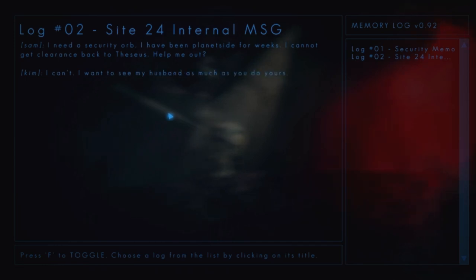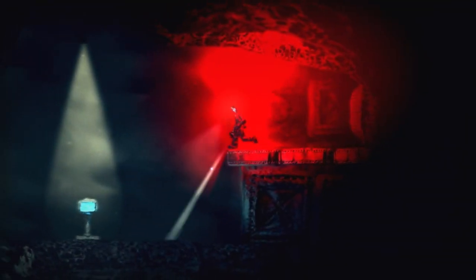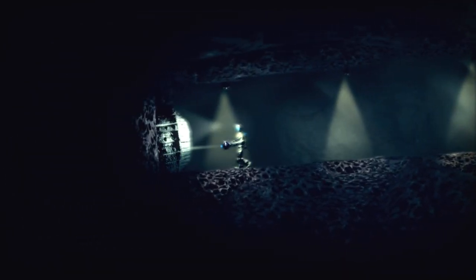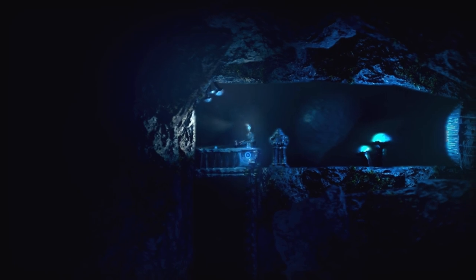Log number two, site 24 interval message. Sam, I need a security orb. I have been planetside for weeks. I cannot get clearance back to thesis. Help me out. Kim, I can't — I want to see my husband as much as you do yours. Well, that's convenient. The ship I came here in is fried. I have a rescue team on the way — they'll be here in a day's time. I wonder if I'm hearing current conversations or recorded conversations. It's not really clear.